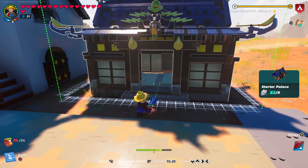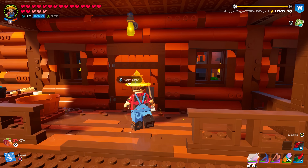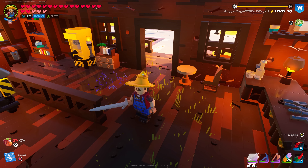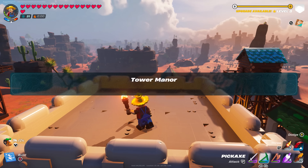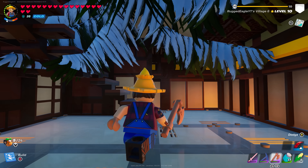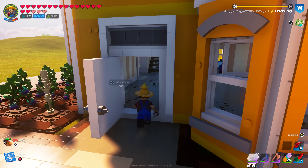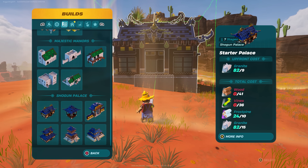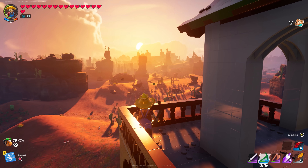Number 18: Not being able to build on certain terrain, and grass clipping through the floor. When you're trying to make your village look nice, this really gets on your nerves — you can have literal trees growing inside your buildings, grass popping through the floor, and not being able to place a floor down because the terrain is in the way. All I want is a nice-looking village.